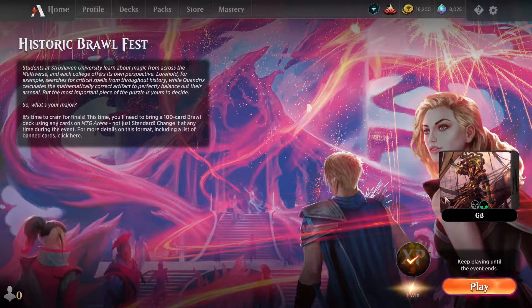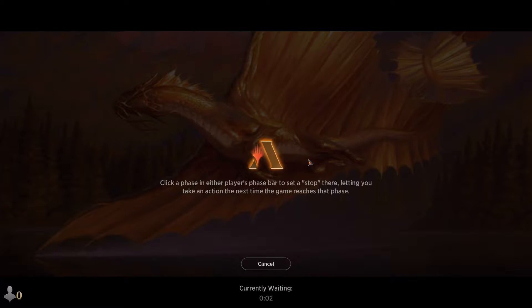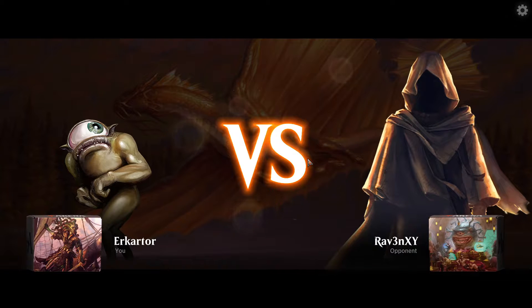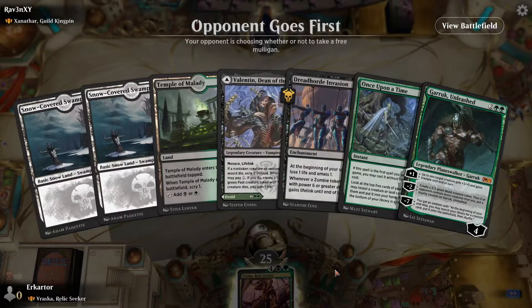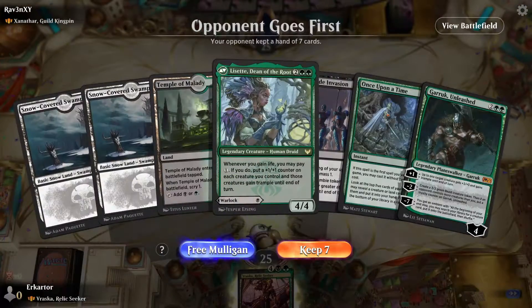Welcome back. Today we are playing Green Black Raska — it's essentially just a mid-rangey pile. Our top end doesn't consist of creatures though; we mainly have Planeswalkers. I decided to go with Raska. I first wanted to build a Green Black Lifegain deck with Valentin, Dean of the Vein, but the first game I had, I resolved Raska onto the board and she wrecked my opponent. So I decided to just build a deck around her.